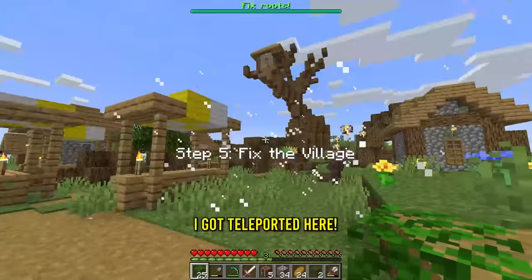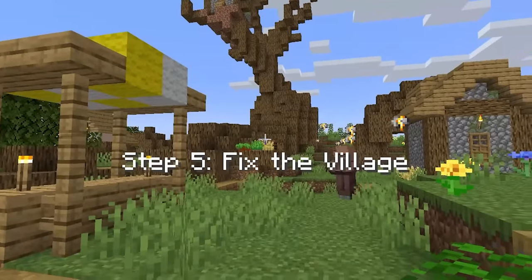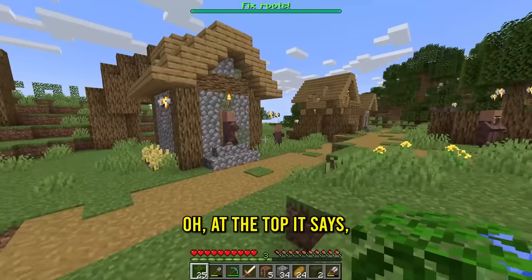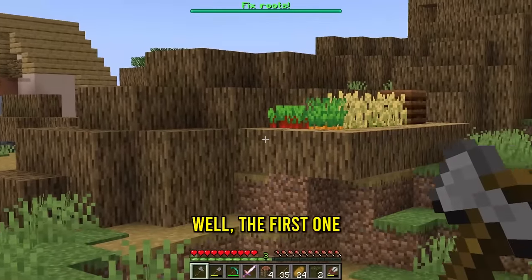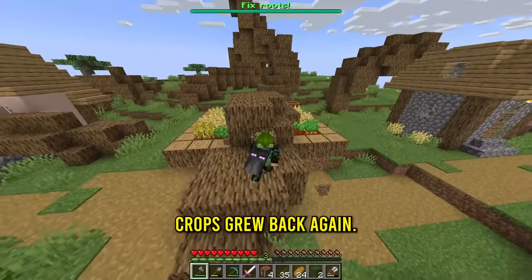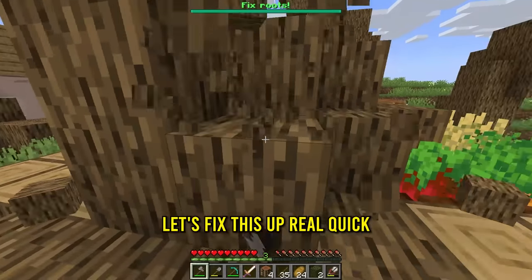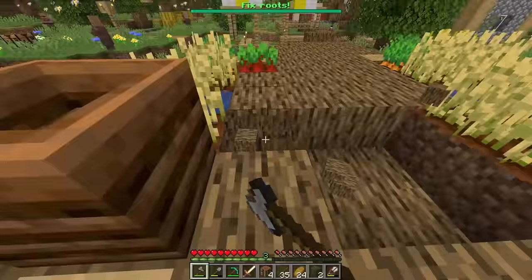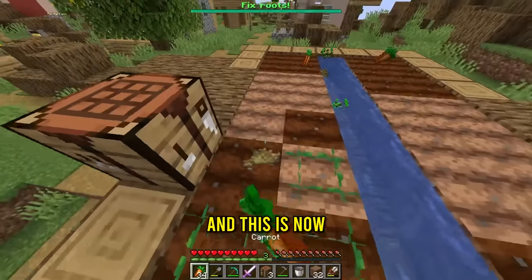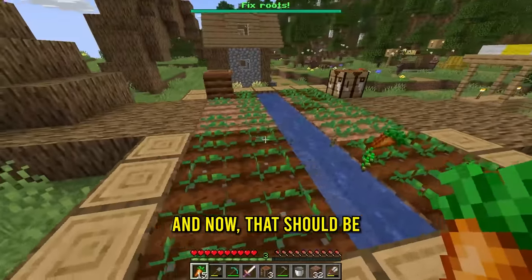The ground is shaking. Oh, I got teleported here. Step five, fix the village. It worked! Look how big it is! At the top it says fixed roots. Well, the first one that was broken looks like the farm, and it looks like the crops grew back again. Let's fix this up real quick. One more thing is we gotta till the farm again. And this is now a carrot farm. And now that should be the farm done.